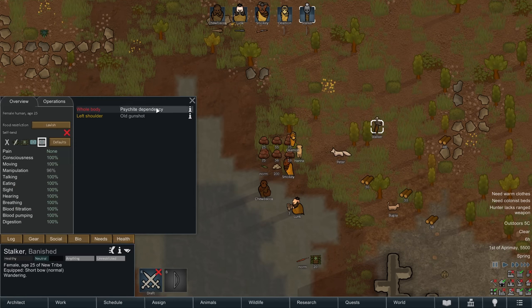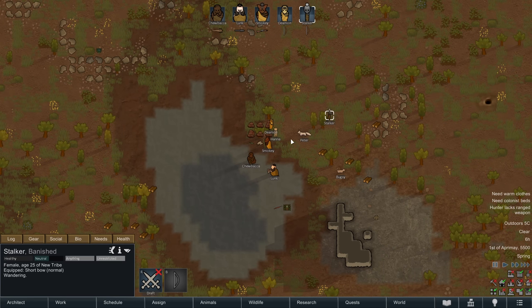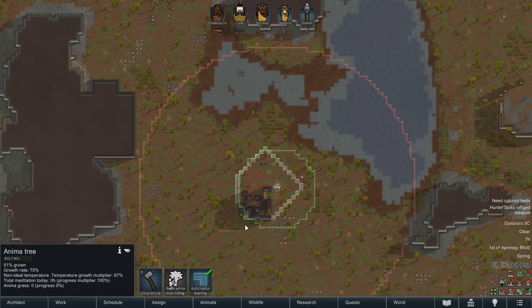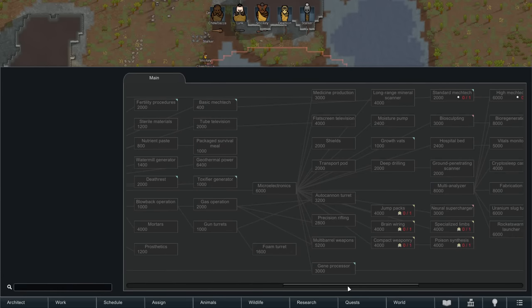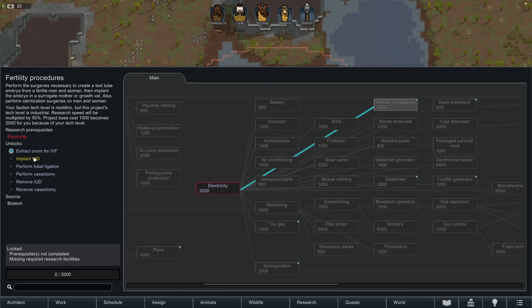We need to set up drug policies immediately: Stalker has a psychite dependency, so we need to make sure they get psychite tea and schedule it carefully. We need to hold the tea until we get a crop planted, otherwise it becomes very problematic very quickly. Everyone's hauling resources back and setting up the initial base. We want psi abilities as the survival strategy — get a research bench up, plow into research and psi abilities to survive the early waves. Then we'll need xenogenics, gene processing, arcogenics, and — critically — fertility procedures before we can have any kids.